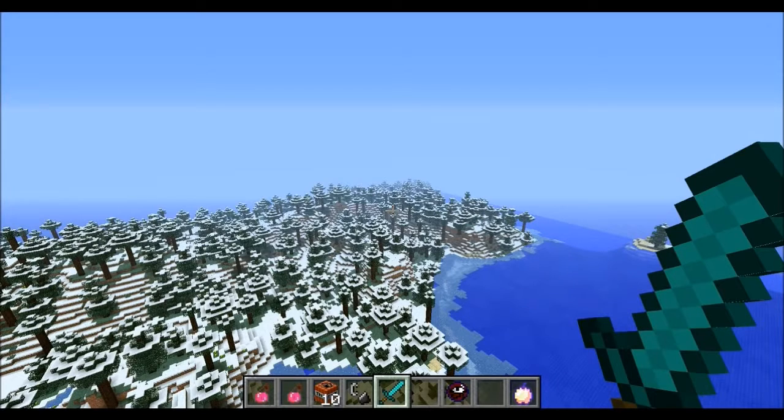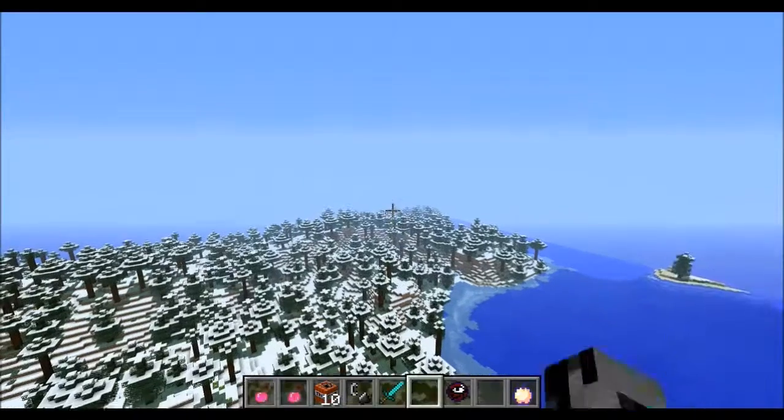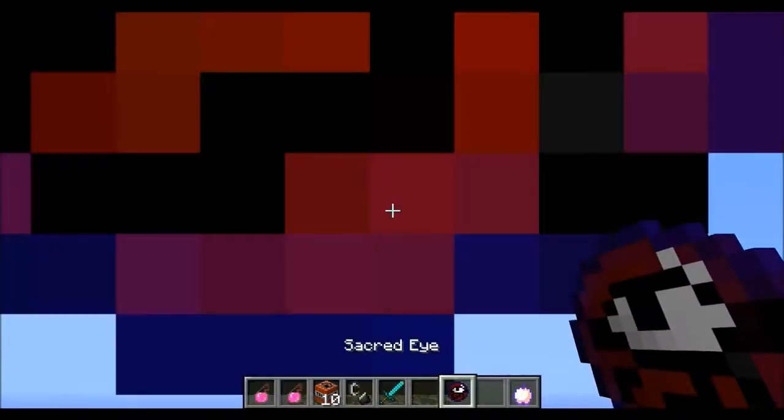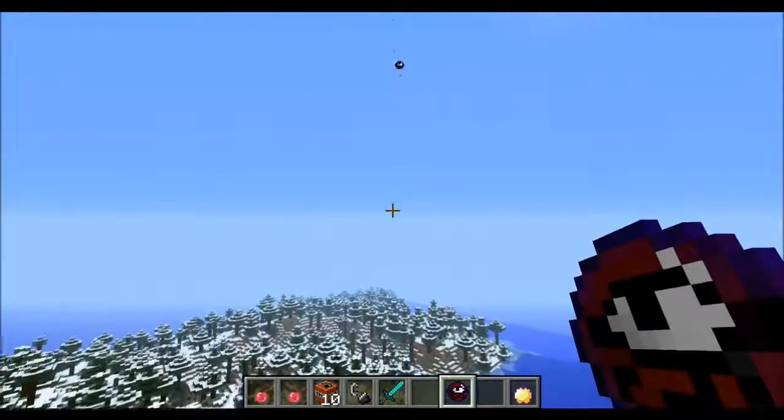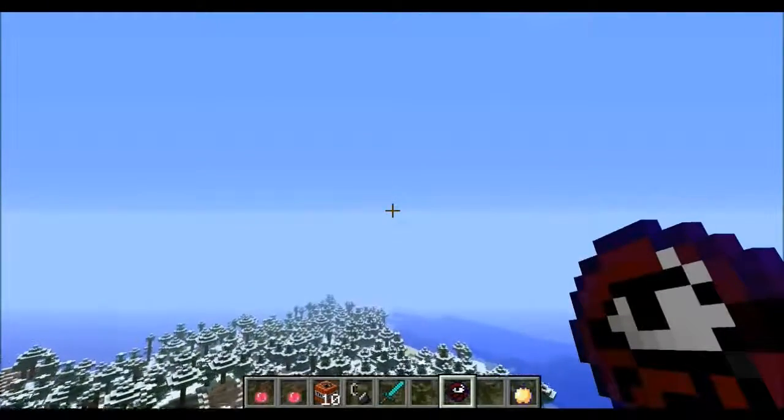You're probably wondering how you actually go about finding them. The first one you're gonna have to find yourself, just traveling through and adventuring. But after you kill one, it will drop a sacred eye, which actually works just like an eye of ender. All you need to do is toss it into the air and it will lead you in the direction of the closest legendary beast. So if we head this way we should have no problem finding one.